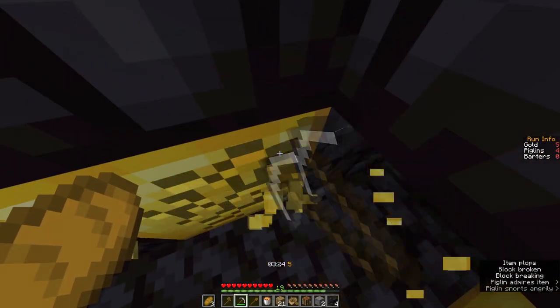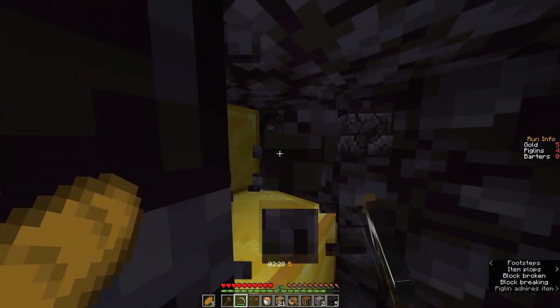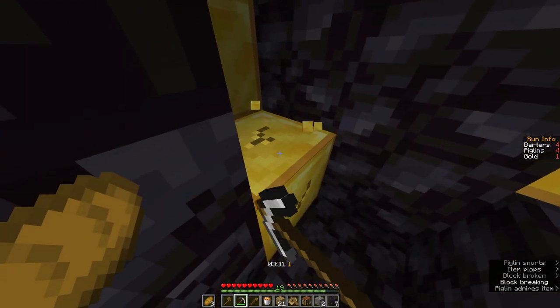Start trading, get these other gold blocks. You want to dig two blocks ahead of you again, then to the left and the right, break there and there — and that's all of the gold.